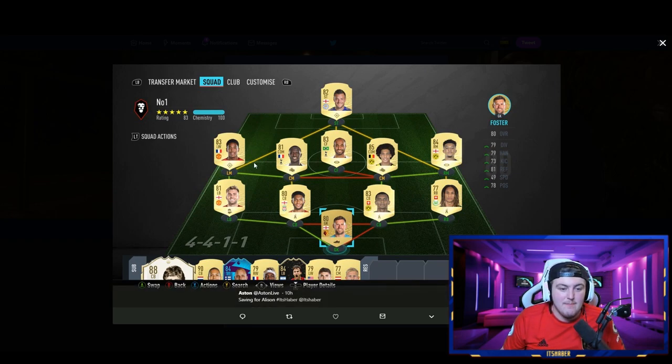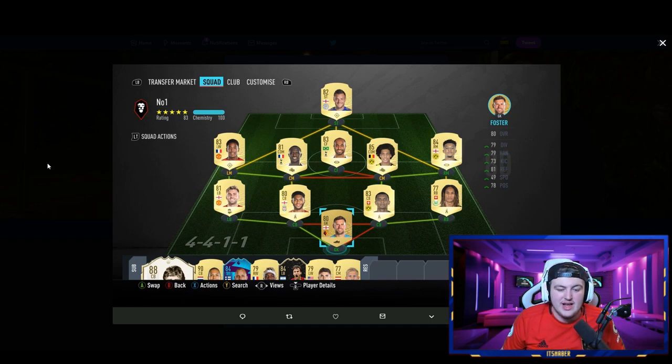In terms of the squad, obviously upgrade Alisson and you've got a fantastic squad. I wouldn't really change anything apart from maybe upgrading players here and there as you go. Maybe instead of Jamie Vardy, go with a Son Heung-min or even a Marcus Rashford if you can afford him eventually. I like what you've done with the Bundesliga links — Kante looks incredible this year, a card I'd love to try. You really have your team on lock. Interestingly, you're on Xbox, so I'm curious to see how many people are on Xbox in this episode.